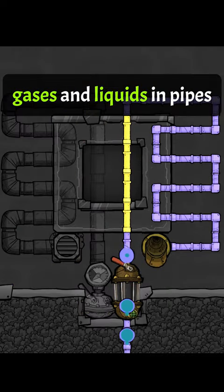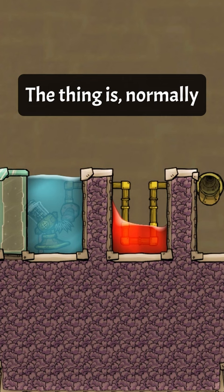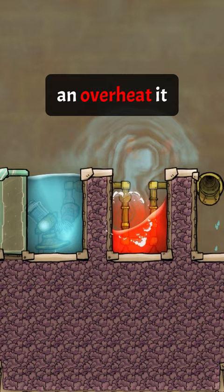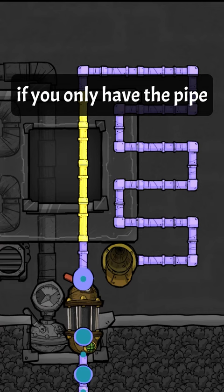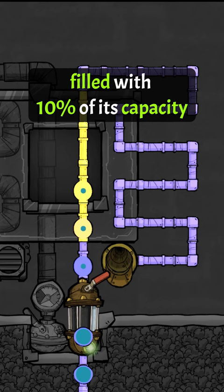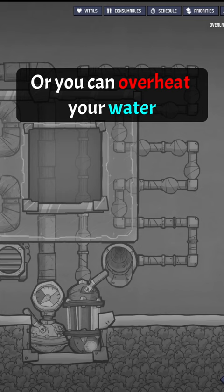Did you know that gases and liquids in pipes can be heated and cooled to any temperature without the pipes breaking in Oxygen Not Included? Normally, if you have a liquid in a pipe and overheat it, it will change aggregate states, turn to gas, and break the pipe. Same goes for freezing liquid, condensing gases, etc. But if you only have the pipe filled with 10% of its capacity — for example, 1kg per second of liquid in a 10kg per second pipe — then you can put anything that the pipe material allows through it, even magma. Or you can overheat your water to magma temperature and dump it, well, somewhere.